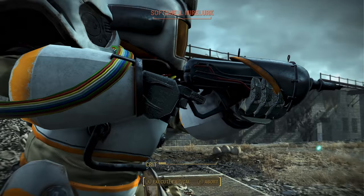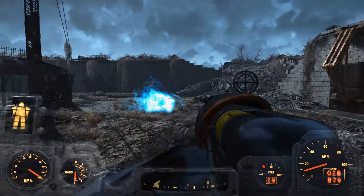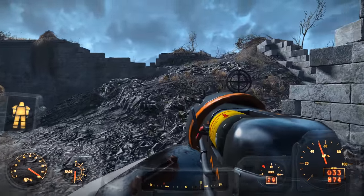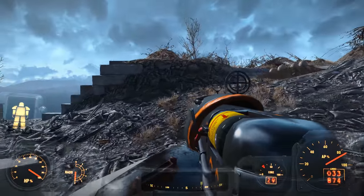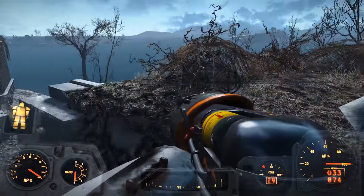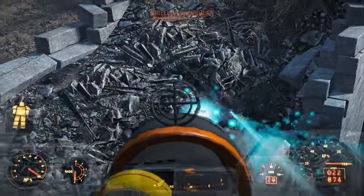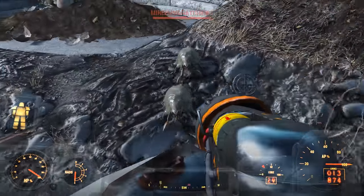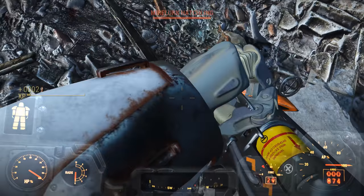The jetpack mod also has an increased rate at which you refresh action points, which can be pretty useful. So in a certain sense, the Captain Cosmos power armor could be considered superior to T60 entirely. It also has a few customizations the T60 doesn't have, like a hat customization for the helmet that increases reload speed, and a nice assortment of power armor paints which will boost some of your corresponding SPECIAL stats. Overall, I'd say this power armor is pretty good, though I do wish the repair costs were a little lower. The fact that you don't have to upgrade it is a definite plus.